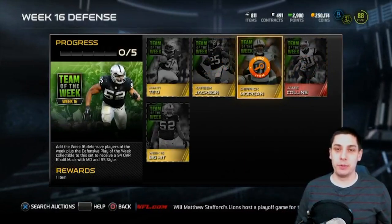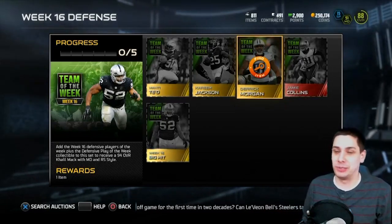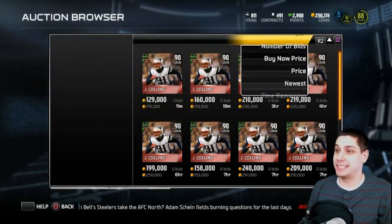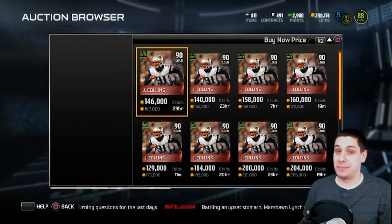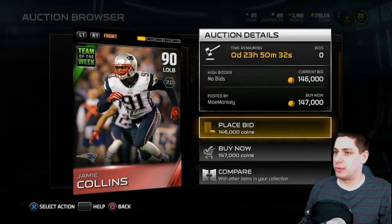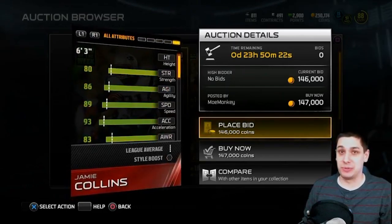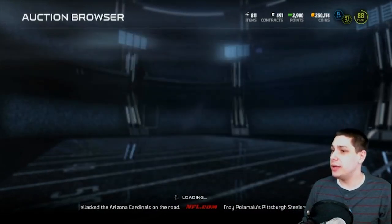Derek Morgan — Bowtie Morgan as I call him, because at the NFL draft he was wearing a bowtie and just looked completely ridiculous. And then we've got Jamie Collins, which is your elite for the week. That item is going for a lot because Khalil Mack is a badass card — seriously, one of the ones you're gonna see on super stacked teams. Khalil Mack is gonna be dirty for quite some time. Jamie Collins is going for about 150,000 coins, and Khalil Mack had like 93 speed. Obviously you're seeing some seriously ridiculous cards coming out as the game advances heading toward the new year.